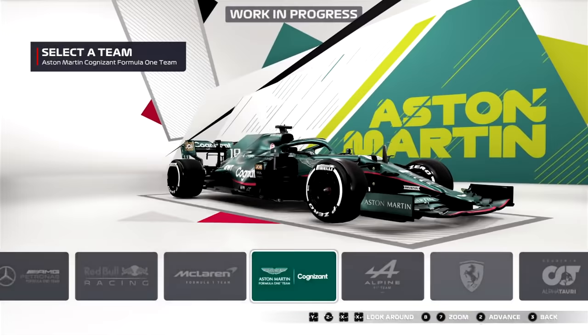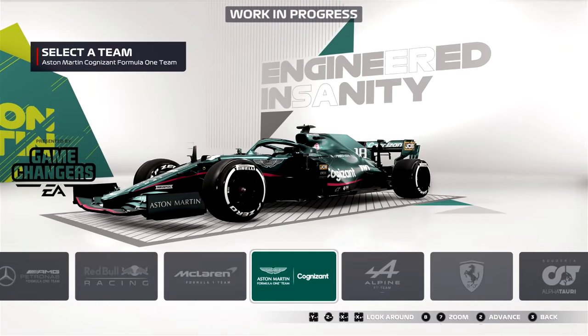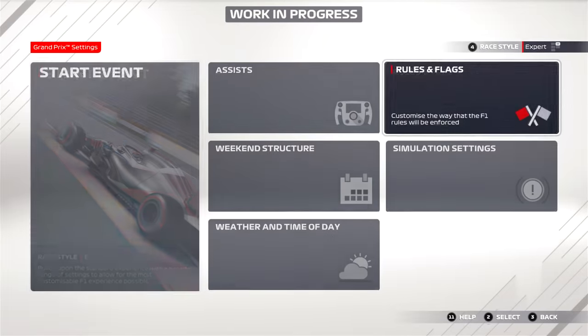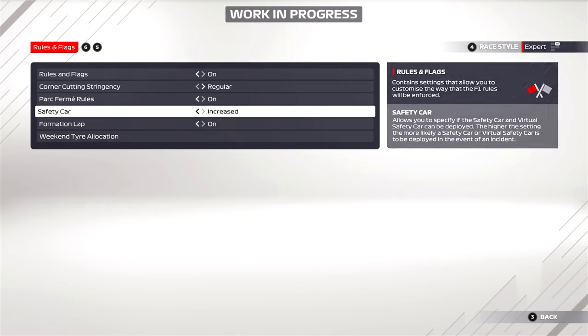That is some fantastic music. Today we've got some F1 2021 content. A big thank you to EA and Codemasters for giving me this opportunity. We're going to be driving as Sebastian Vettel in the Aston Martin around Belgium today in a 100% race at 110% AI, with an increased safety car rate, just to see what that will change.